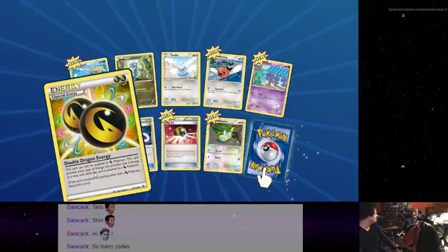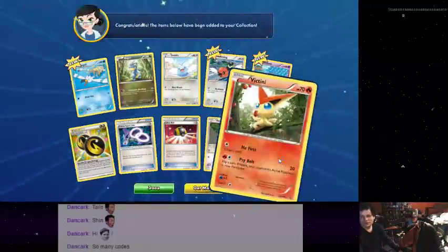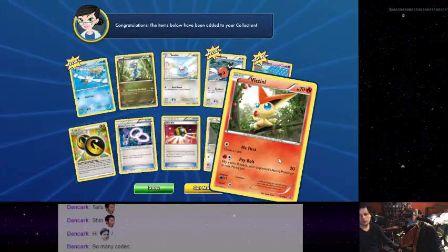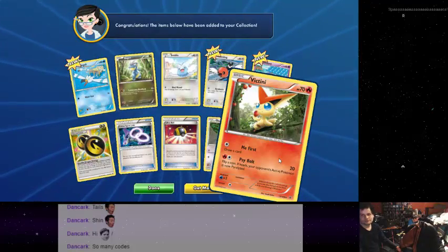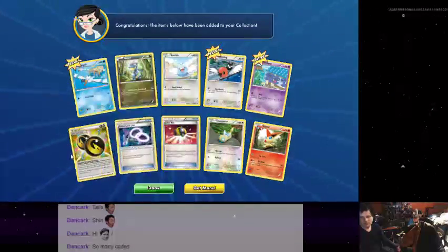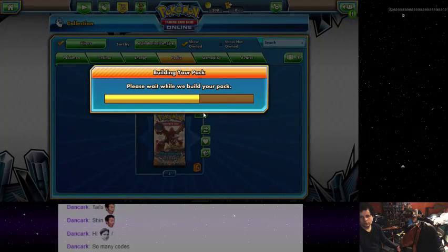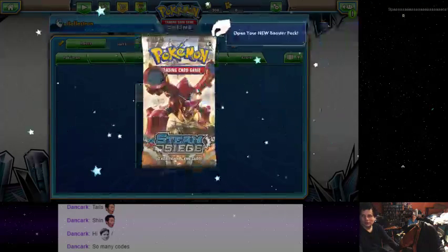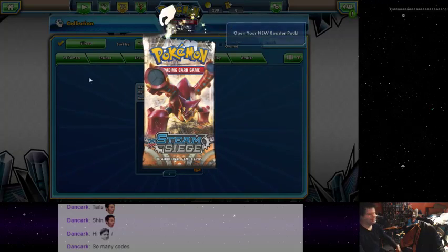Double Dragon energy! Yep. Victini! Draw a card — he's actually pretty lame. It's a rare though. It's a victory Pokemon, but he's not gonna help much. And my last two. What? Oh, that's a deck I think. Oh wait, it's Steam Siege. There's just like a hundred cards in this little pack. Pack broke.